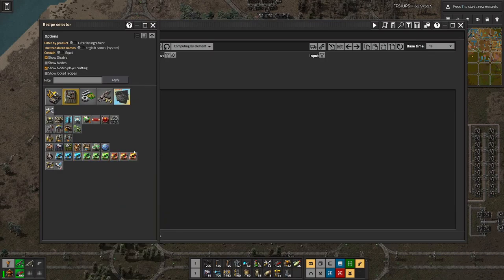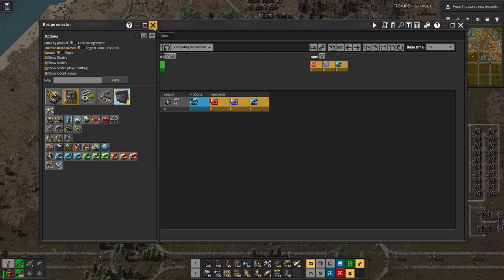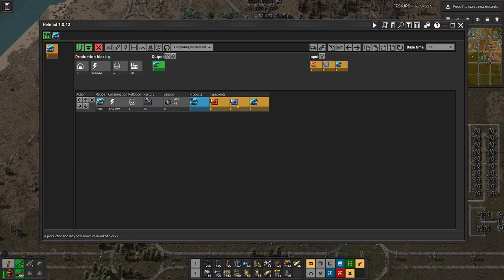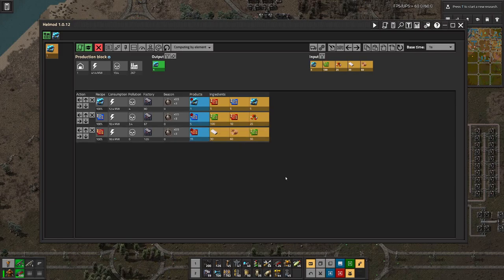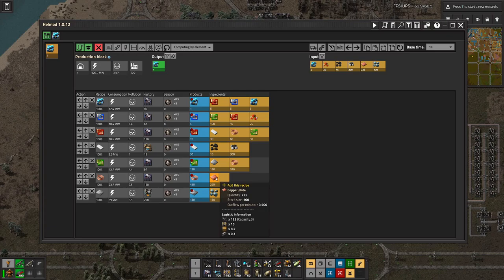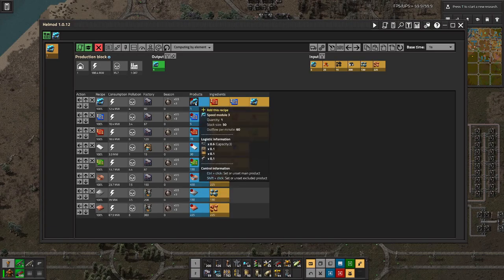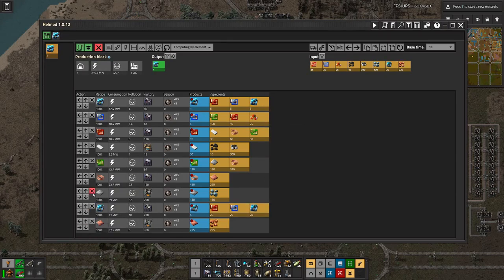Basically, it does not matter which thing we choose here, because all we have to do is basically lay out the thing and use it for the auto-type. We need a bit of wire, and then we also need the lower tiers as well, unfortunately. I forgot to add those.